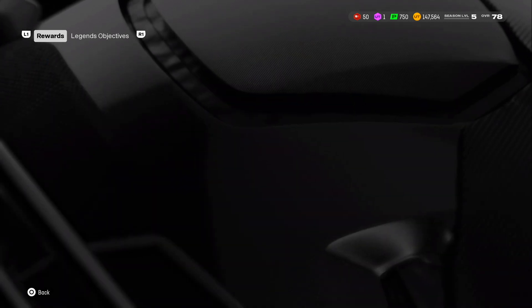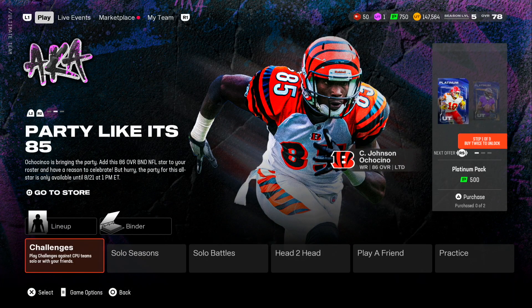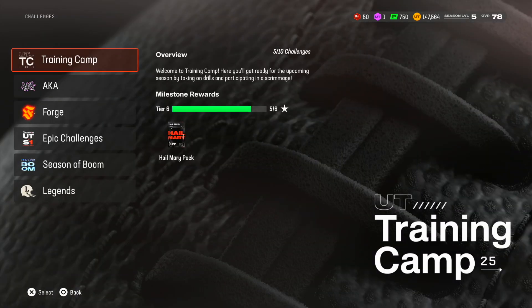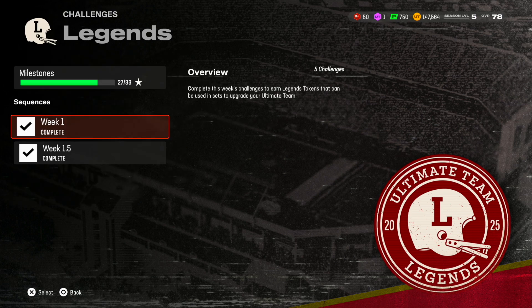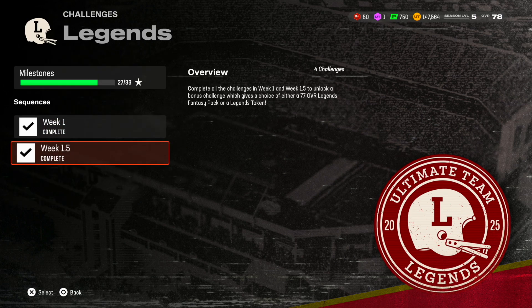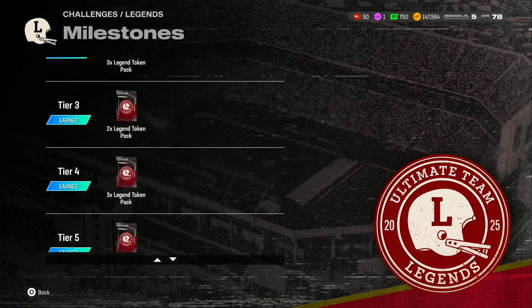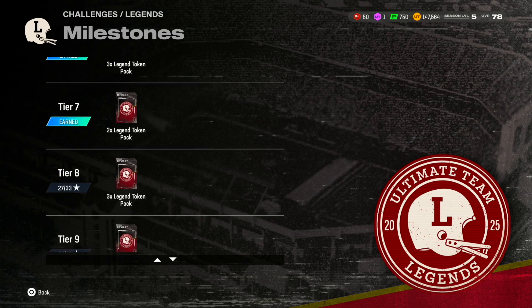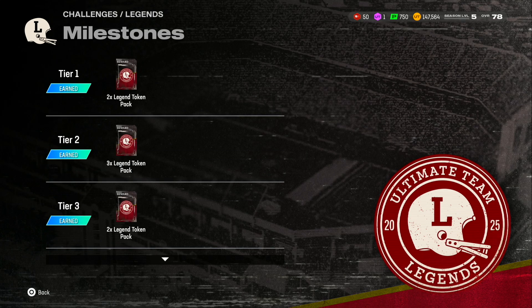I'm probably going to do that pretty soon. If I get to level three, I'll be at 21 tokens, which means I only have four more tokens before I get my free legend, which should be next week. The pack says free 85 BND challenge player. So I'm not sure if they're going to raise overalls at any point - because they gave it to us super fast, like they never give it out that fast. It's week 1.5. If you go over to milestones, tier one through tier seven is the max you can go to right now. You get two, three, four, three, two, three, two tokens - so a lot of tokens can be earned right now.